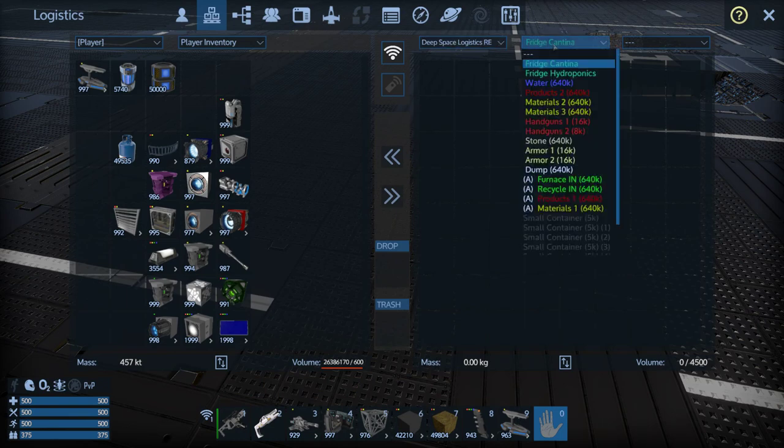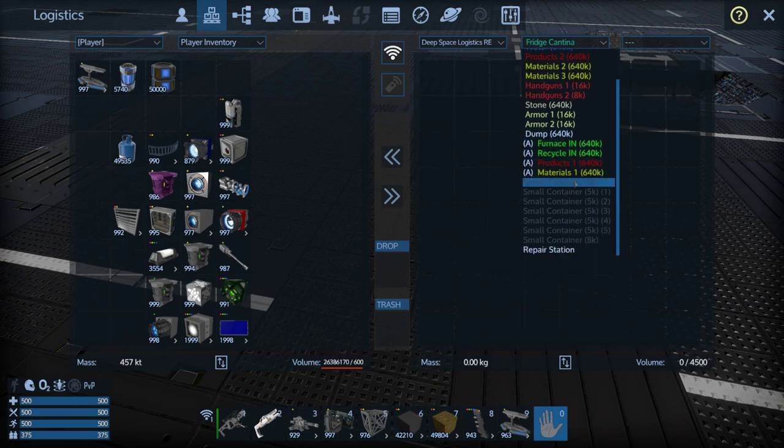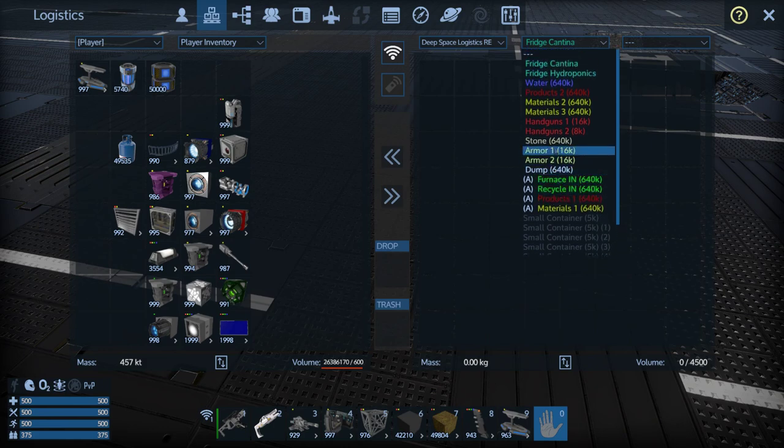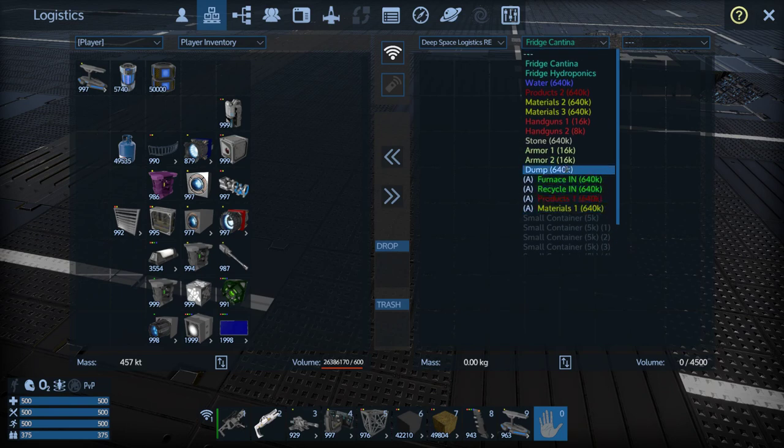Storage is nicely labeled. We've got a lot of stuff — furnaces and 640k storage containers. Looks like 640k is the standard here. Everything's labeled: water, products, materials 1, 2, 3, furnace in, furnace out, products 1, and some miscellaneous boxes. So we've got ten 640k storage controllers plus boxes beyond that.